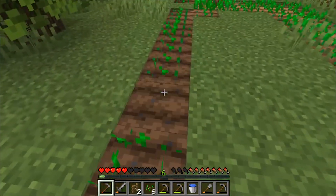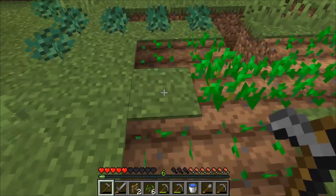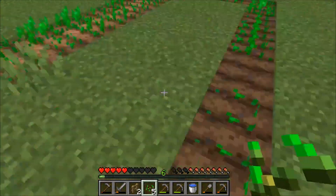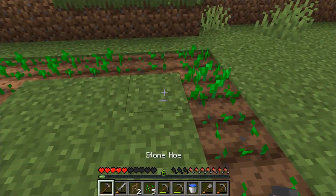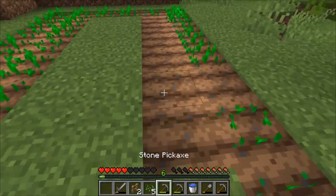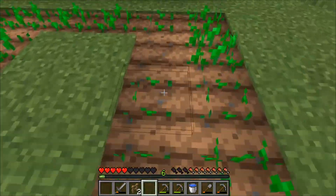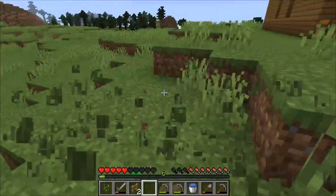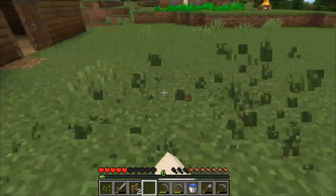I remember on the PS4 version when we first started really mining — we didn't find sand for pretty much the entire time we were playing. I remember when I first found it I was like whoa — holy crap, you can make glass out of this! I definitely prefer PC mostly because of the mouse — you just kind of look around. I like it a lot.